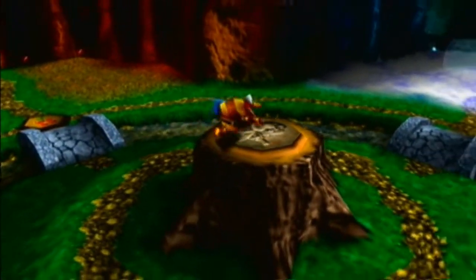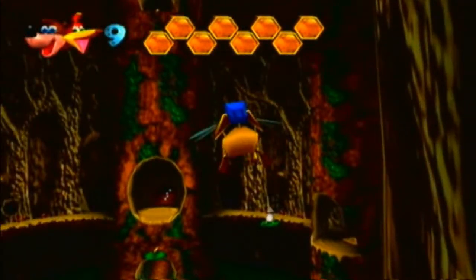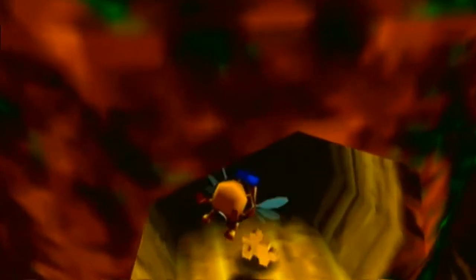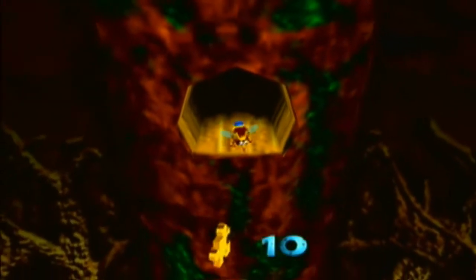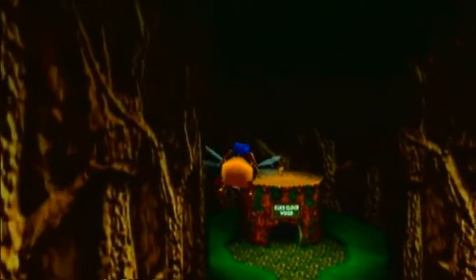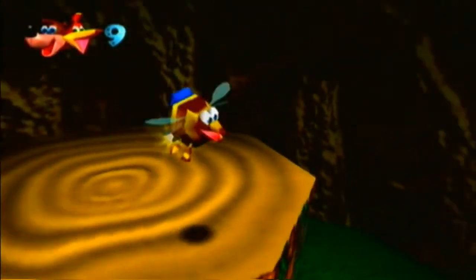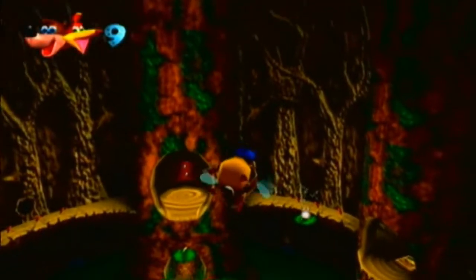Let's go fight Gruntilda now. Actually, we've got to rescue Tooty first, and then we go fight Gruntilda at the end. We got the final Gruntilda switch. Oh yeah, we've got maxed out notes as well — that's cool.